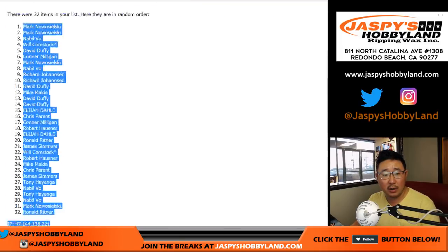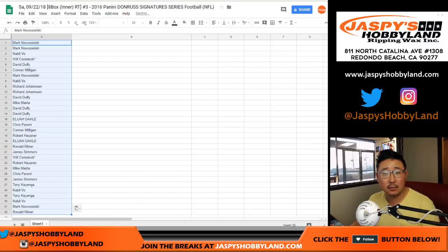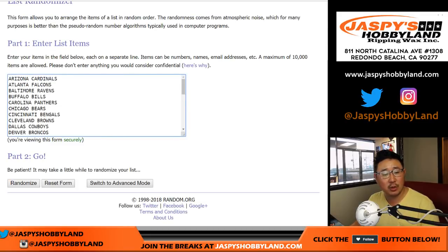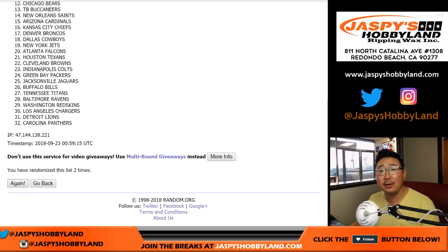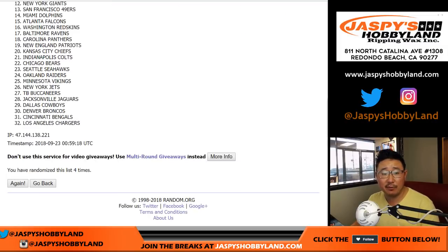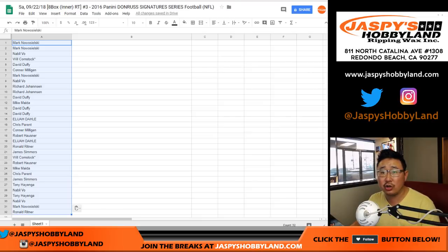We've got Mark down to Ronald. Two-two, four times for the teams. After four randomizations, we've got the Tennessee Titans down to the Los Angeles Chargers.